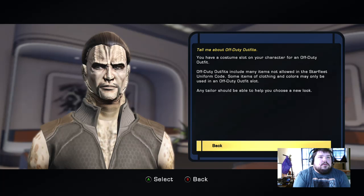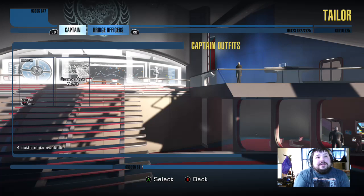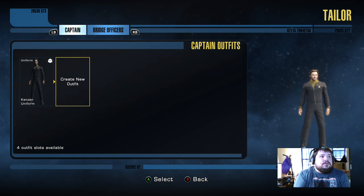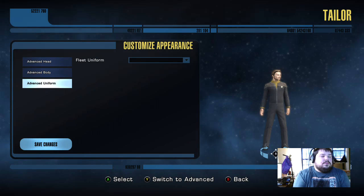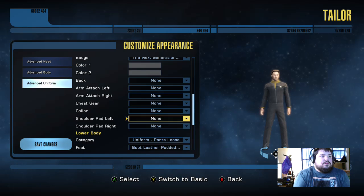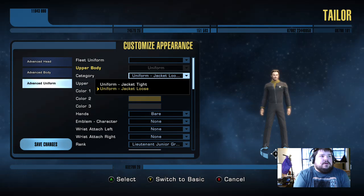Tell me about off-duty. Okay, so let's try this again, because I want to do off-duty outfits. Alright, so we're going to come up here. I may not have any, so that might be why. Let's double check.